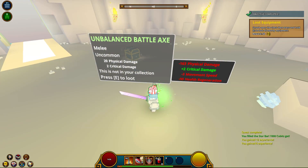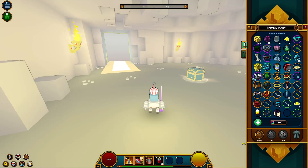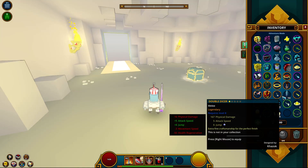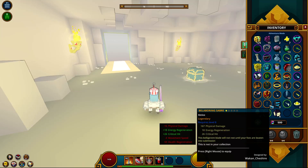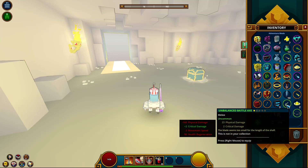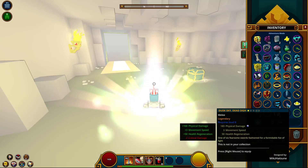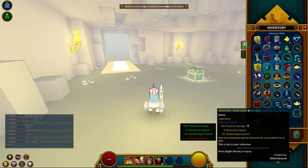What's this — an unbalanced battle axe? Let me see how that is. Yeah, as you can see I have a bunch of stuff. This will kind of be a video to see if you guys want to see me play this game. The unbalanced battle axe is an uncommon, physical damage is 23. Right now I am using — I do not remember how to play this game — I'm using the Dusk Sky Dead Sigh.